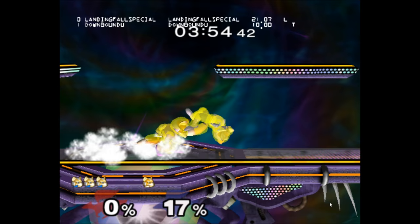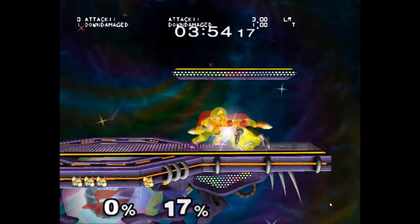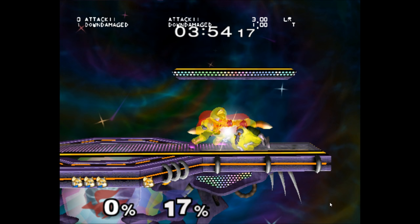A lot of the time, a 1.5 SDI, or even just a single ASDI, is enough to escape Thunder's. Even when you're at 0%, 2.5 SDI will allow you to escape even a TAS Thunder's combo.